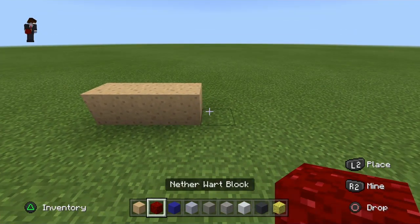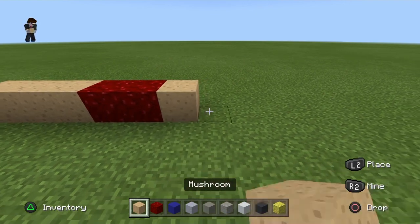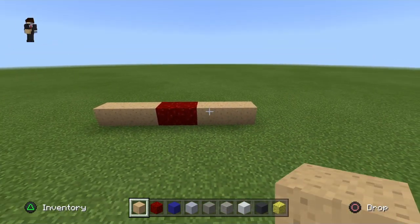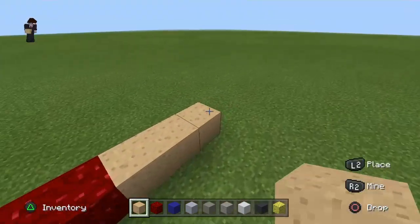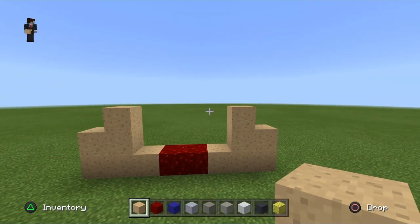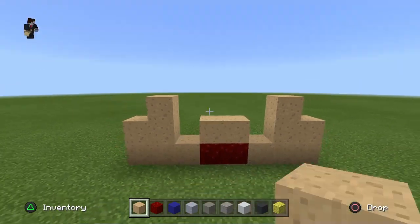Place two nether wart blocks in the middle, then place one, two, three on the opposite side. Place one, two, three here and one, two, three here. Place two in the middle like so.